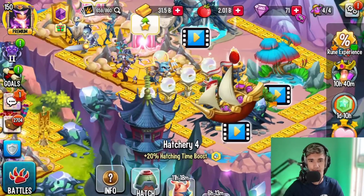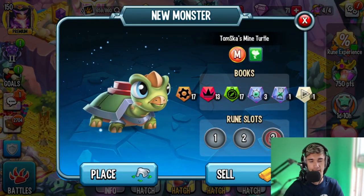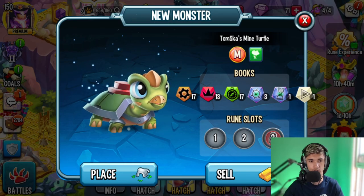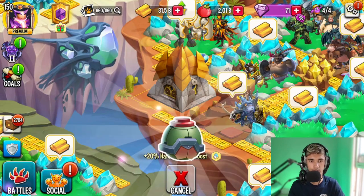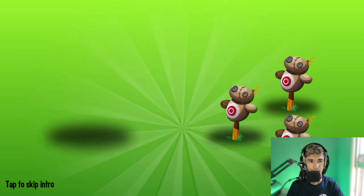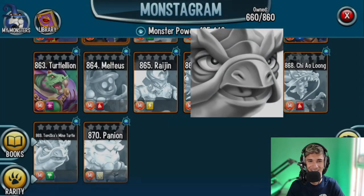As you guys can see, we've got Tom Scud's Mind Turtle right here ready to hatch. This mythic monster is in so many books — it's a nature corrupted mythic monster. I have two ring slots open, and that right there is the baby design. Let's go ahead and place it on our monster vault and see the animation. It turns into a huge turtle, goes up, and then it just blows up — all right, cool!